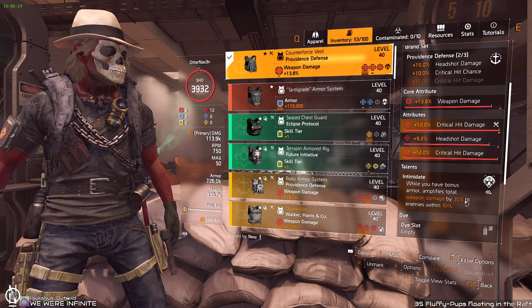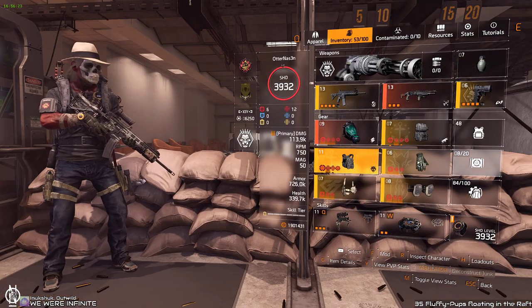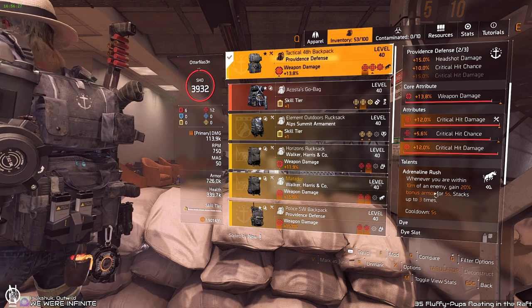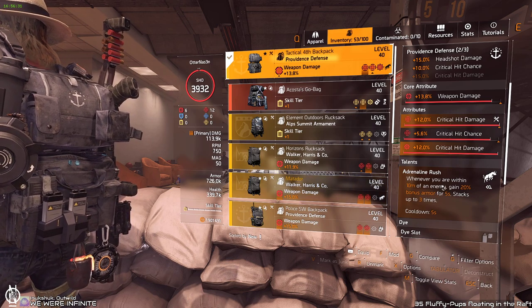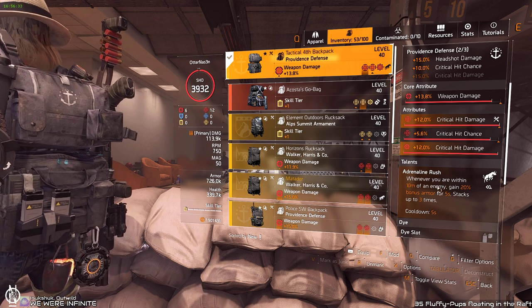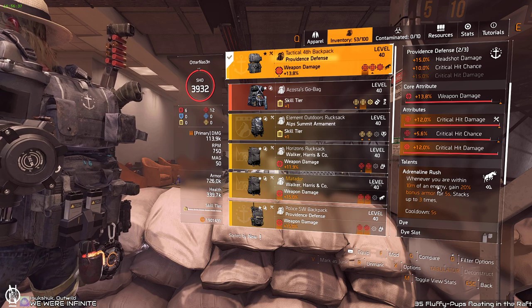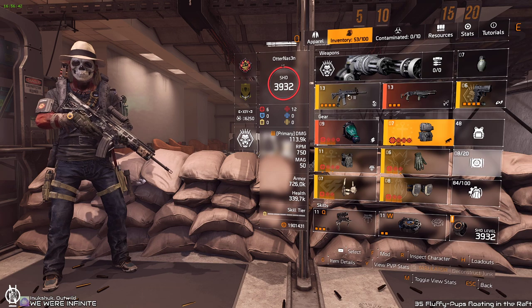Intimidate amplifies your weapon damage by 35% when you're closer than 10 meters, which we are on the boss because you stand in the front. We use Adrenaline Rush on the backpack to get some bonus armor, which will then activate Intimidate. Intimidate is only active if you have bonus armor, and Adrenaline Rush makes sure you always have bonus armor when you're close to the boss — and this is why this build shreds like hell.